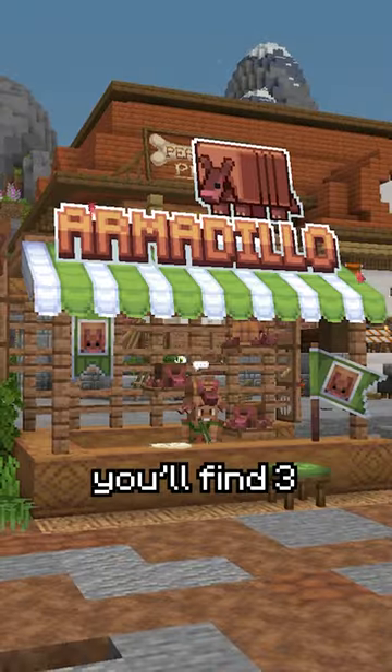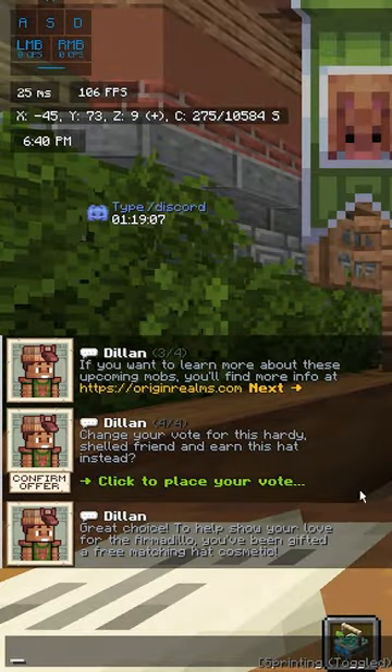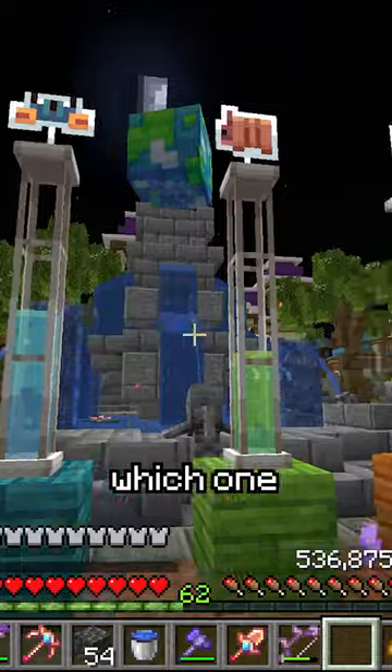If we walk over to the town square, you'll find three beautifully decorated stalls for each of the mobs in this year's mob vote. And once you cast a vote for your favorite mob, you can watch the live counter to see which one is in the lead.